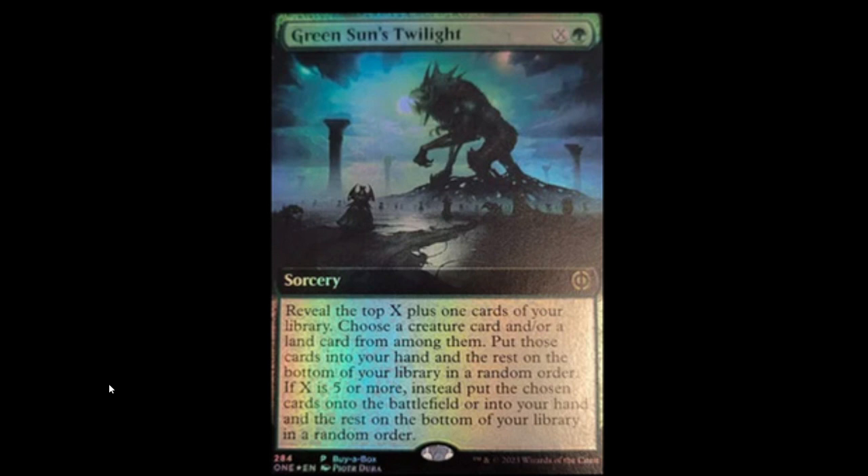Let's talk about this card. For one green, you can look at the top card of your library and put a creature or land among them into your hand. As long as you're not playing a lot of instants or sorceries, this is pretty much a one-green draw card. If you can wait until turn two, you can look at two cards because it says plus one. And if you're playing a ramp deck, this thing is just going to be bonkers — six mana is not a hard thing to do. This could go into any deck as a splash.